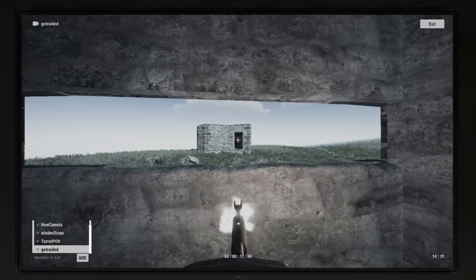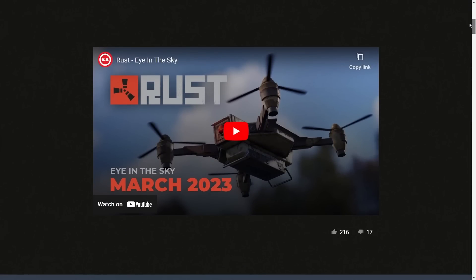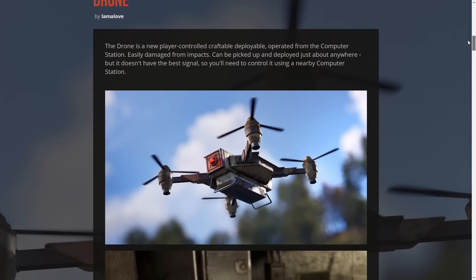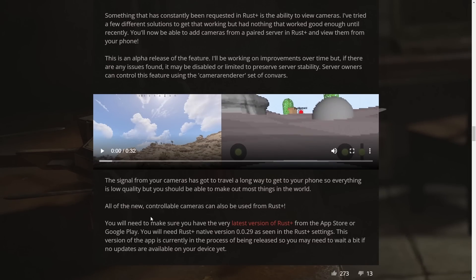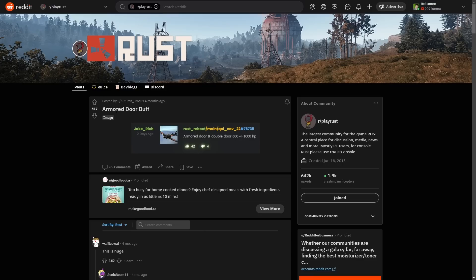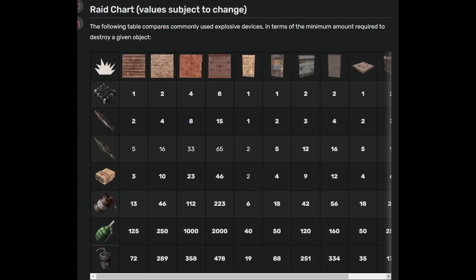Finally, let's talk about the war on raiding that seems to be brewing with some silent changes by the dev team. We were all stoked for the drones when we heard about them, but it seems people were being real quiet about some other changes that might affect raiding — and certainly did. In addition to giving us the ability to watch our cameras from our phones, Rust seems to have taken steps towards removing offline raiding in general. Semi-recently, the armored door was given a buff, making raiding in general a little bit harder. Now in addition to that, we see a damage reduction to satchels.